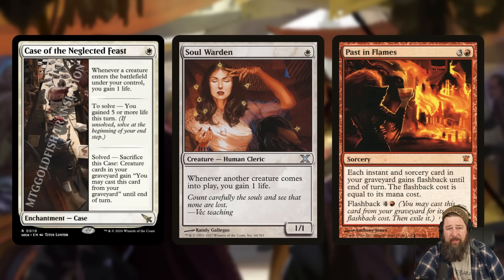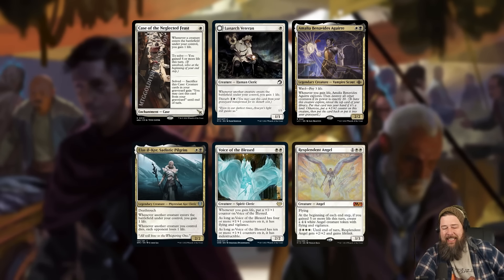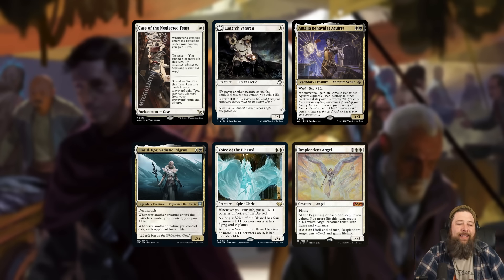It's like a soul warden effect, and once you solve it you basically get a Past in Flames for creatures, which is pretty powerful. As things trade off throughout the game, or maybe you're doing some self-milling, eventually you'll be able to cash this in to just recast a bunch of stuff from your graveyard. And you get to keep the first mode anyway — it's not like you have to sacrifice it right away; you can just leave it on the battlefield working like a soul warden.